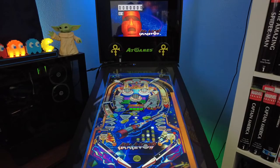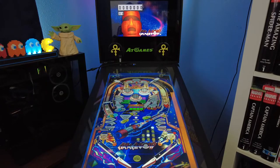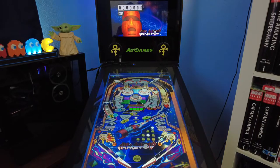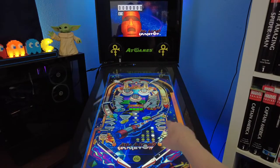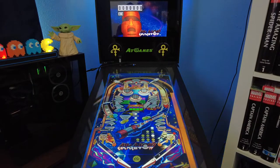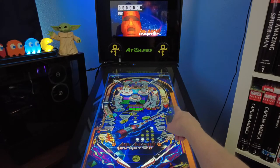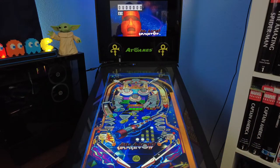Alright, here we go — Arkanoid. A very busy-looking table, as you can see. The playfield is all over the place. Probably the neatest feature are the drop-down targets in the middle that represent the video game, which I love. All these little arrows, though — I hope they do a refresh and take those out. That's not necessary; they all say the same thing: 1,000 points, advance bonus. There's a left orbit and a right orbit. The right orbit's got three drop-down targets that you get 1,000, 5,000, and 10,000 points for.